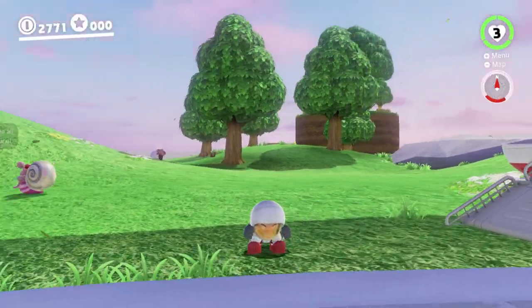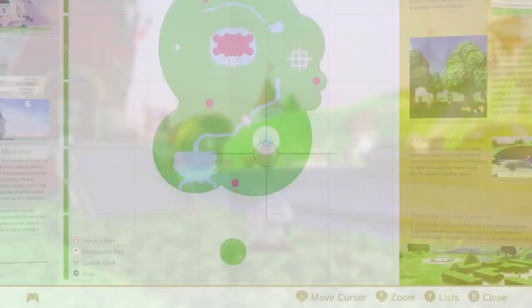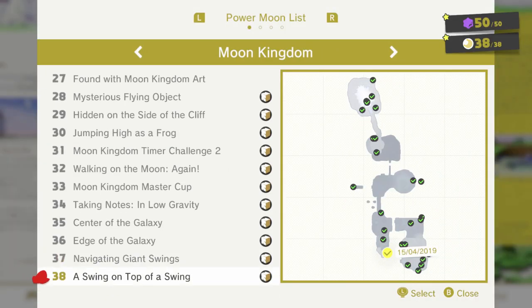Hey there everyone, this is Danielle, playing some more Super Mario Odyssey while permanently crouching. In the last video, we wrapped up all of the moons in the Moon Kingdom. We got every moon from the Moon, Rocket, Honey, Loon Ridge. Some of them were very hard. We had to use two-player mode for the 2D moons, but we managed to get all of them, so that's good.